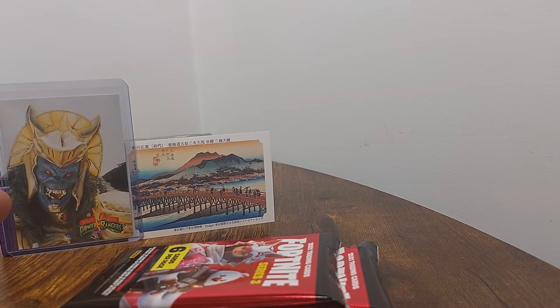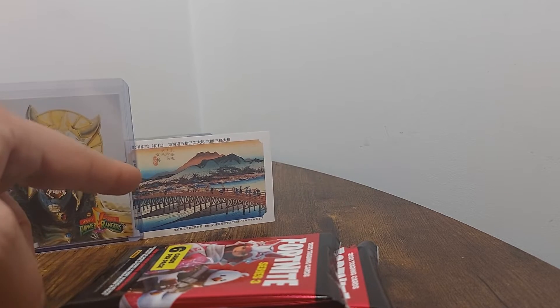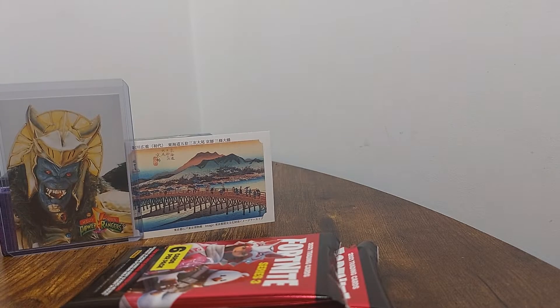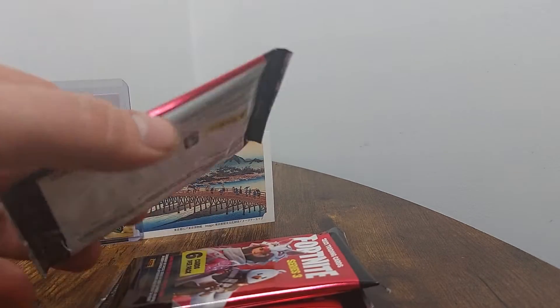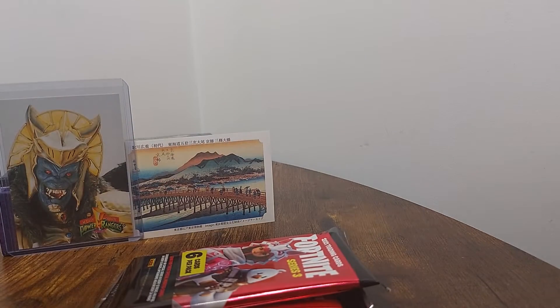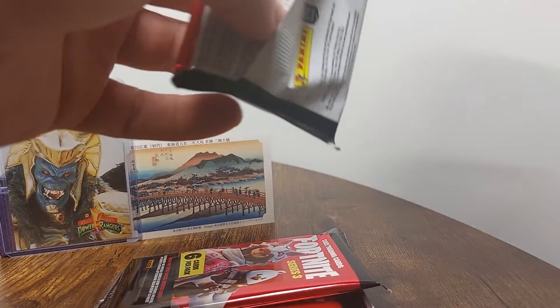Anyway, today we've got cheering us on — we've got Goldar, and this right here is a Japanese woodblock print card that I got in a packet of soup. I think it's pretty neat. They stopped selling the soup though. That's too bad. All right, let's see what we can get in the Fortnite pack.